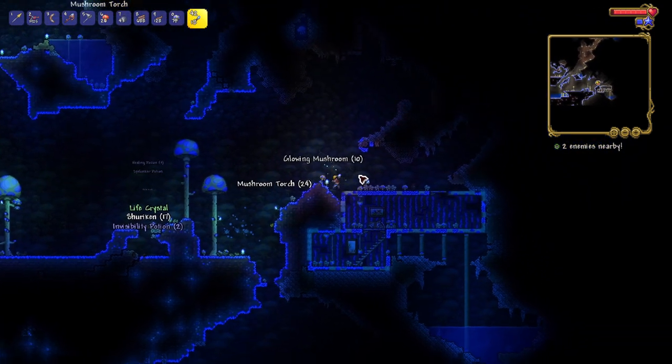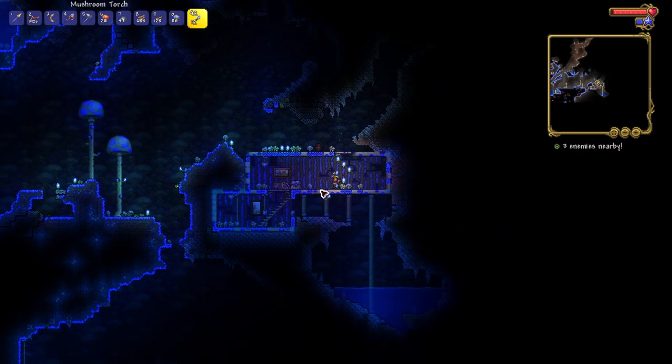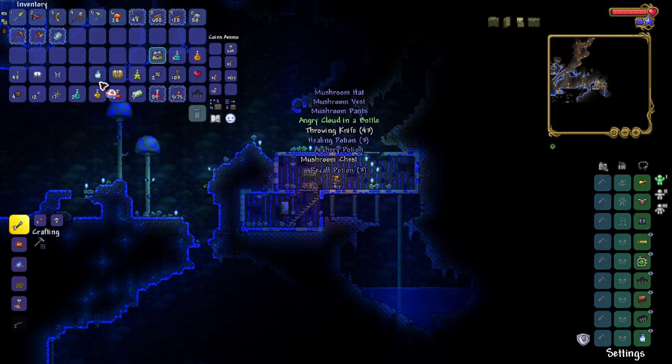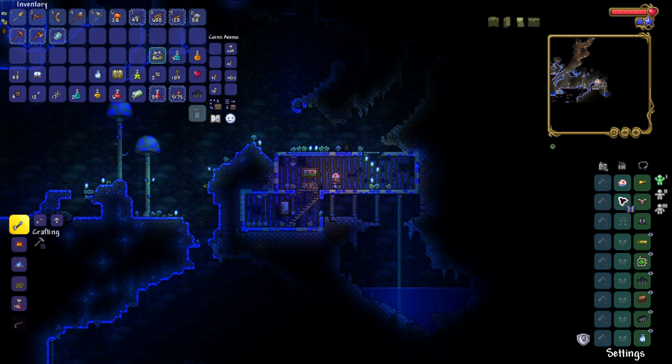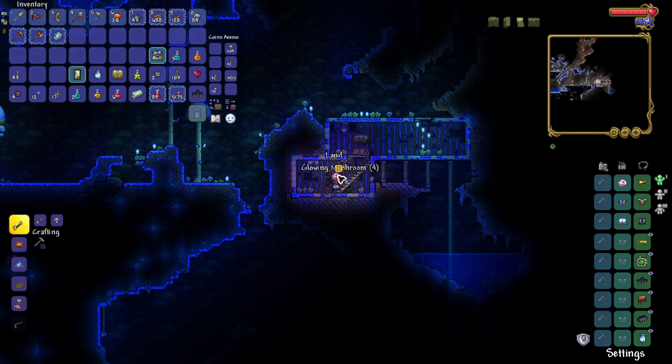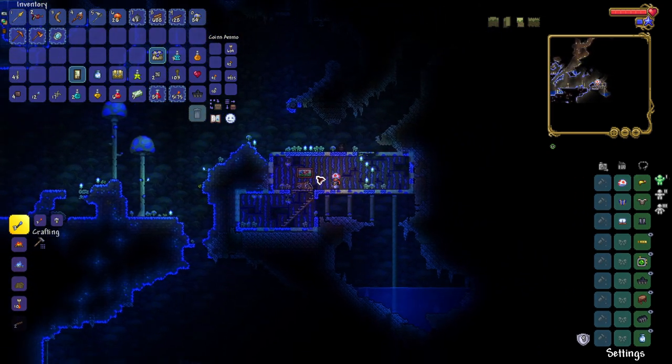Then I found another chest — a Mushroom Chest — and that's where I found the Mushroom Heart, Vest, and Pants. So now I can look like Toad from Super Mario Brothers.